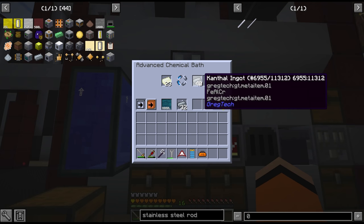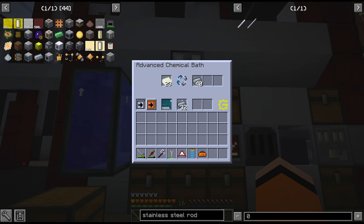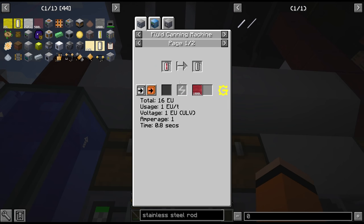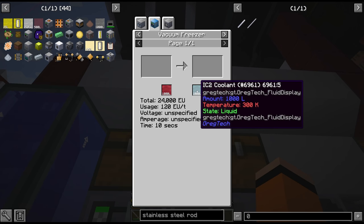Currently we're at 72 Kanthal, so we're almost there - that gives you an idea how long I've been at this. The excess hot coolant I've just stored in a tank above here. We can actually recycle this later on - once we have our vacuum freezer we can freeze it straight back into regular IC2 coolant.